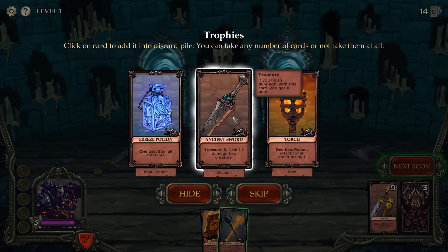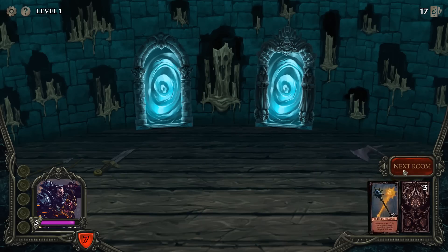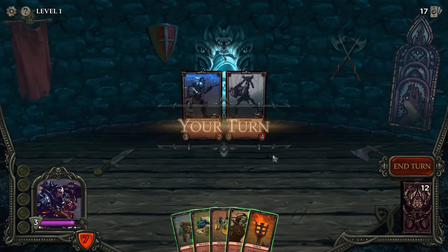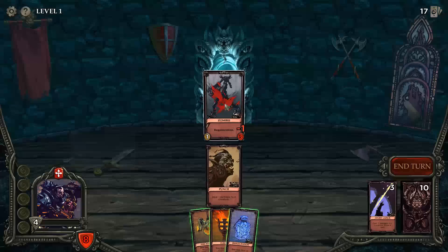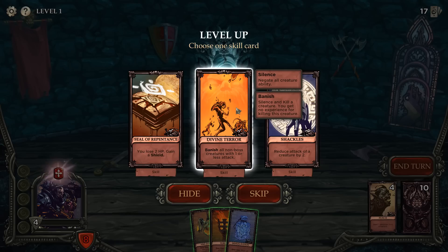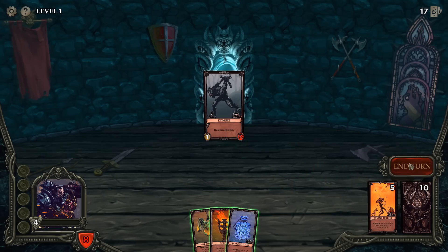He's down — we lost some treasure on that but we did what we had to do. Treasure five: deal one to two damage to a creature, or one use stun all creatures — that might save us. That's a very good desperate card if we just need to buy a turn, but that's also a weapon card which stacks with the build we already have. I'll take all three because I'm greedy. Let's go with weak monsters and almost no loot because we're not in any shape to go nuts on some enemies. We'll take divine terror — banish all non-boss creatures with one or less attack. That stacks really well with torch.